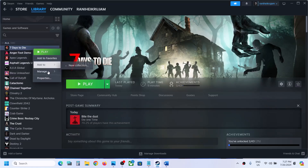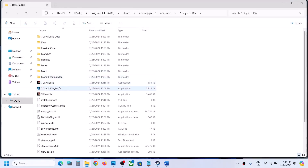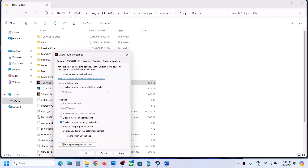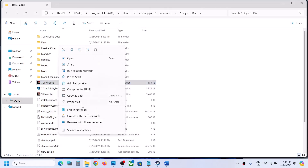Right-click on the game, select Manage, then Browse Local Files. It will take you to the game installation folder. Right-click on the game EXE file, select Properties, go to the second tab, and put a check on the box which says 'Run this program as an administrator.' Hit Apply, click OK, then double-click to launch the game from here.